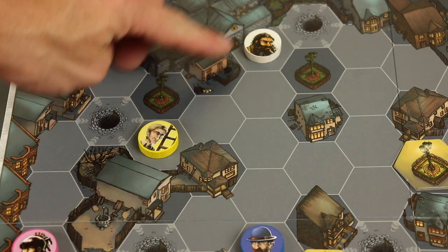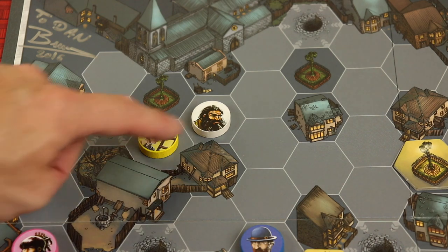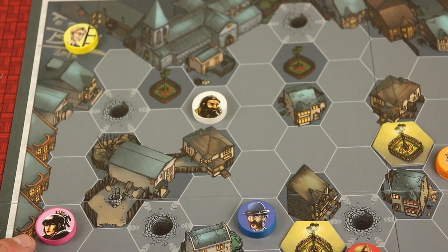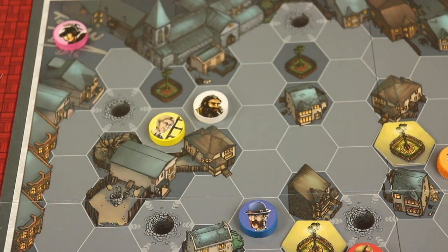Now let's talk about what these characters do. This one, after moving one to three, causes all characters that are near it to move exactly three away. So this one could move one, two, three — and if this was Jack and he wasn't seen last time, you would have just won. He works exactly opposite of the Goodly character from the base game. Now Madam, she can go up to six, but she can't use the sewers. So if she were Jack and she was in the dark last round, she can move up to six and be gone.